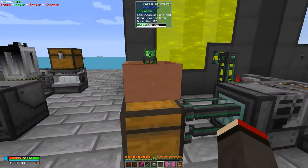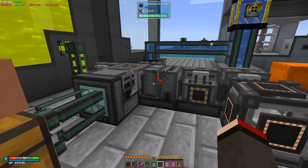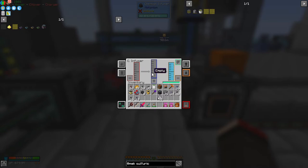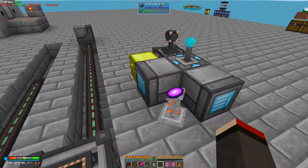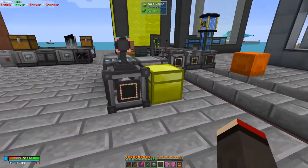Things are happening over here by the way — as this plant grows it produces some creeper essence. The creeper essence comes through here and into this machine, and it's making sulfuric trioxide. I should put some muffling upgrades in, and I have got them already prepared.